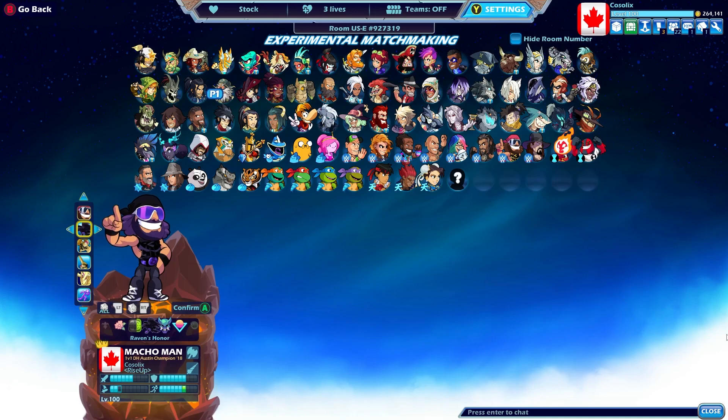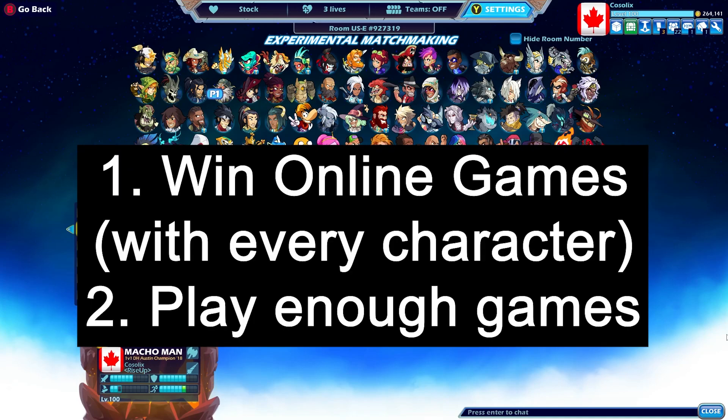All you have to do is just queue matchmaking games. You have to win an online game with every single character to unlock all the colors, and then just playing enough you get XP for the FenrirGG.